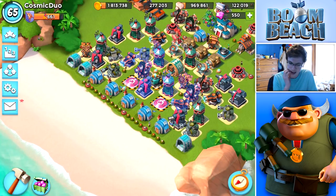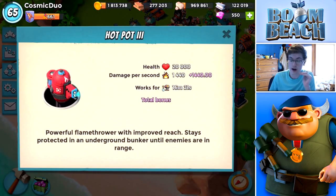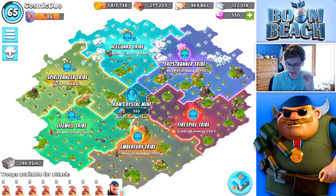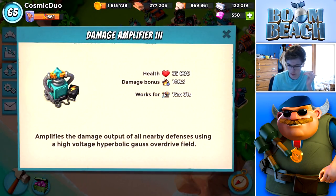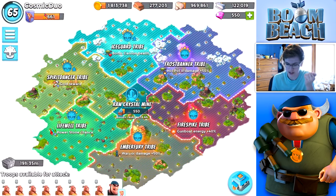I just realized my hot pots are boosted to 100% damage without ice statues. That is insane — that's because the tribe boost gives like an extra 50% or something. But wait, it's hot pot 2 damage specifically? I did not know that. Why would they just do hot pot 2 damage? That makes me very sad.